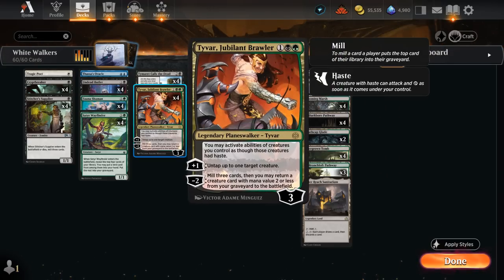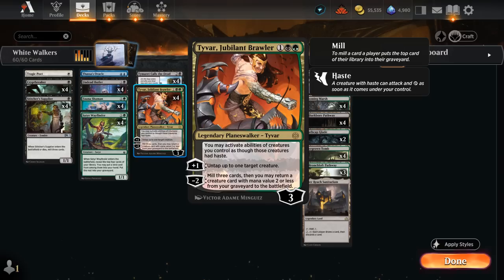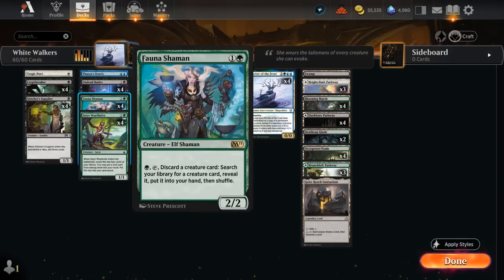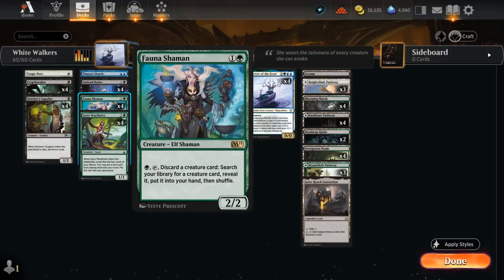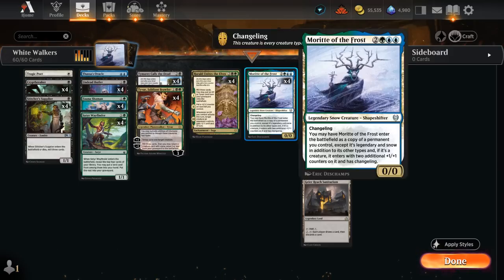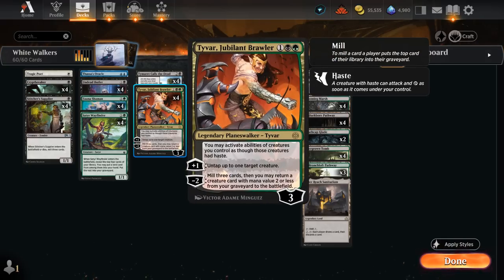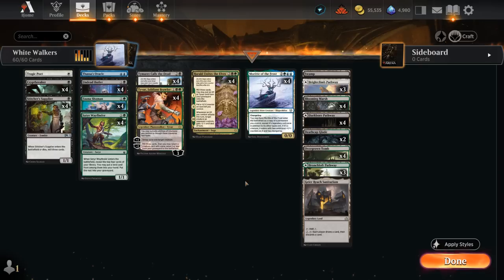Tyvar Jubilant Brawler, besides being a combo piece, is very synergistic throughout. It lets us activate creature abilities as though they had haste — meaning we can immediately activate Crypt Breaker to discard and make a zombie, and more importantly, immediately activate Fauna Shaman to tutor up a creature. If we have a spare green mana, we can play Tyvar, minus two to get back Fauna Shaman, and still activate it that same turn. Tyvar's plus-one can also untap Fauna Shaman, potentially letting us activate it twice in the same turn for double Morit in the graveyard.